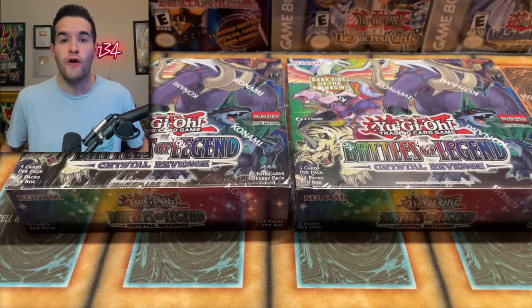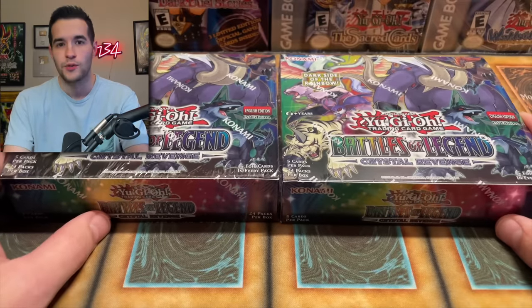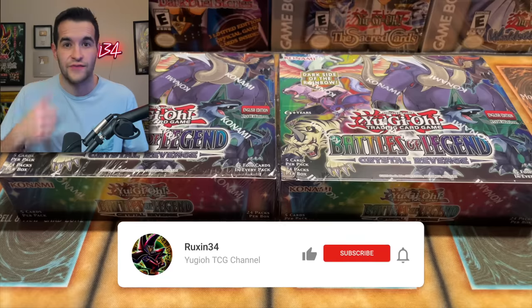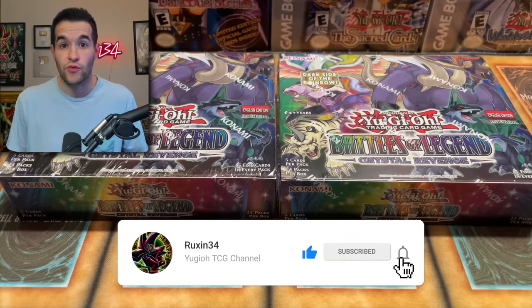All five pieces — head, arms, and legs — come in Starlight in this set, and we will be attempting to pull them in this video. We have two boxes, but first the giveaway. We will be giving away every single pull. So if we pull a Starlight Exodia head, it's all yours for one of the people in the giveaway. Make sure you like the video, be subscribed, turn on notifications. Let me know what you think about this new set. Let's crack right into them.